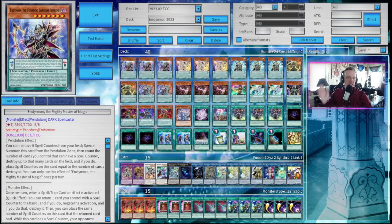Here is the current deck list. Starting off, we have three copies of Endymion, the Mighty Master of Magic. His pendulum effect is that you can remove six spell counters from your side of the field and special summon him from the pendulum zone, then count the number of cards you control that can have a spell counter and destroy up to that many cards on the field, placing spell counters on this card equal to the number of cards destroyed. His monster effect is that once per turn, when a spell or trap card effect is activated, as a quick effect, you can return one card you control with a spell counter to the hand, negate the activation, and destroy it, placing the same number of spell counters on him that the returned card had. If he's destroyed while he has a spell counter by battle only, you can add one normal spell from your deck to your hand.